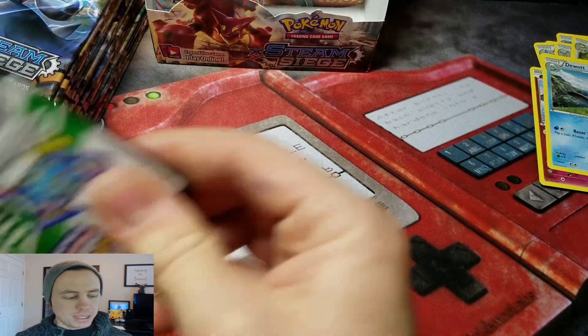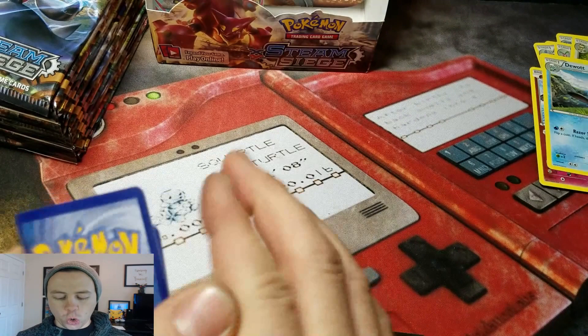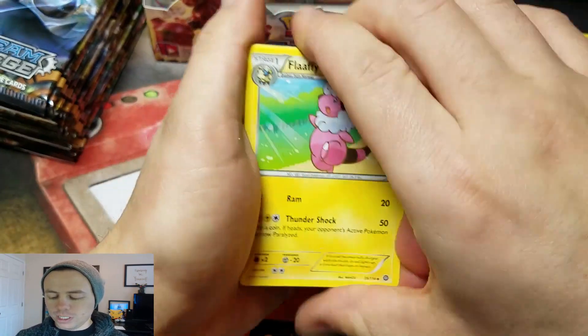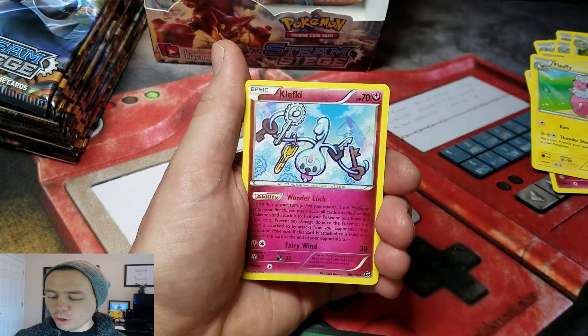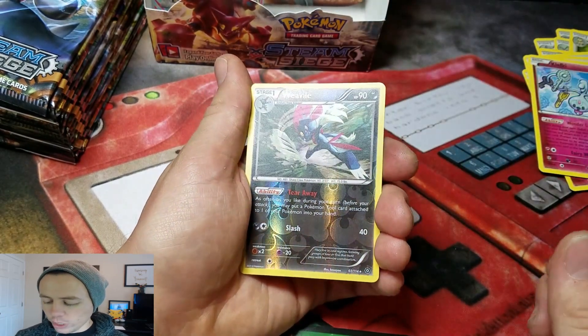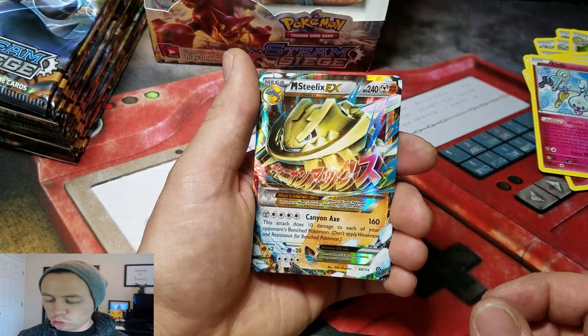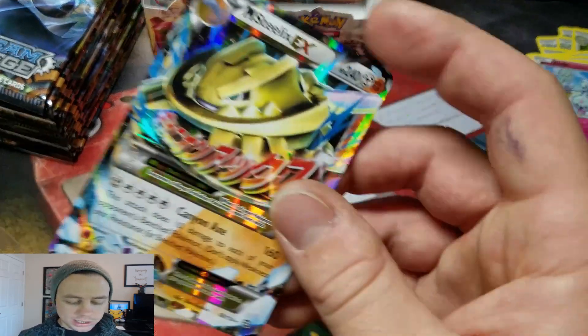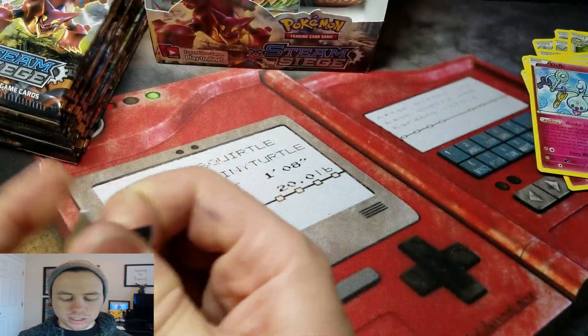My name is Armaldo. Let's go. Next pack: Captivating Poképuff, Clefki, Weavile — that's another Reverse Hollow Rare. Nice! And a Mega Steelix EX. Sweet. Let's drop that baby in a card sleeve.